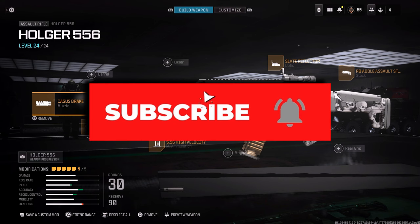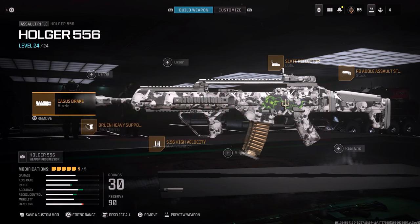There are a lot of weapons in Modern Warfare 3, but I think as of right now the Holger 556 assault rifle may be one of the best in game. This is the current setup I'm running. I'm going to show you a different setup that gives you a little bit more mobility, but let's go over this one first.